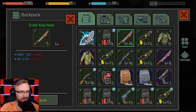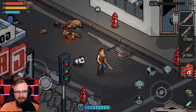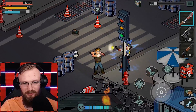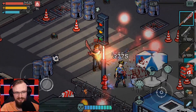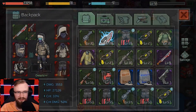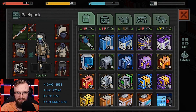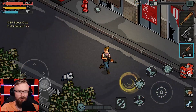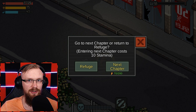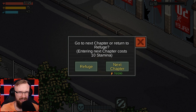We have this solid machete - let's try to equip it. But I don't think this machete is really that great; our baseball bat was stronger. We're still doing almost 6,000 to 4,000 damage. I think I'm going to equip back my baseball bat because I enjoyed it more - it looked cooler. We are finished here with the chapter. In this account all the story is finished already, but usually when you play for the first time you'll just go to the next chapter and follow the story.